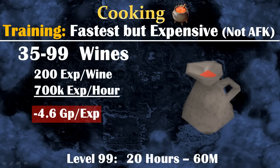The other way to train cooking, which is way faster but also way more expensive, is to make wine. You can expect to get 700k experience per hour, which is the fastest cooking experience in the game, at a cost of around 4.6 GP per experience. This means level 99 in cooking should only take you 20 hours at a cost of around 60 million GP.